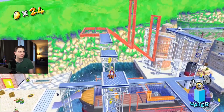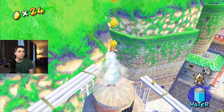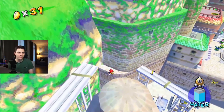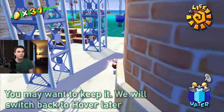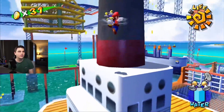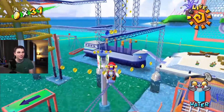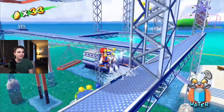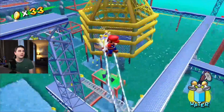Then we want to go back to the tower. I highly recommend you get rid of the rocket nozzle because the hover nozzle makes everything easier. We get the hover nozzle again. I'm going to climb the boat — preferably the chimney way, it's just easy. We actually want to get this blue coin; it's much easier to hover over here. Side flip this wall and then hover up.